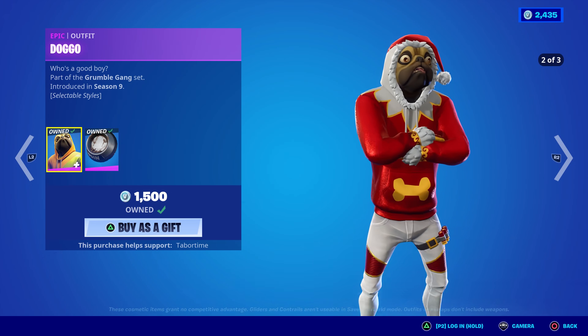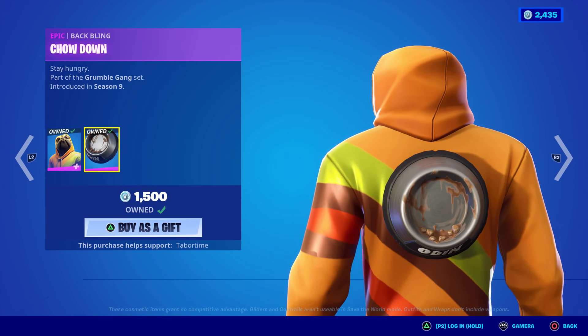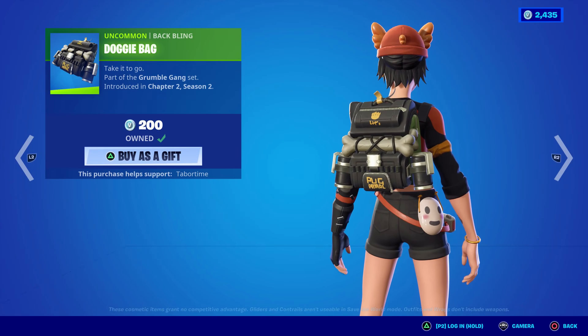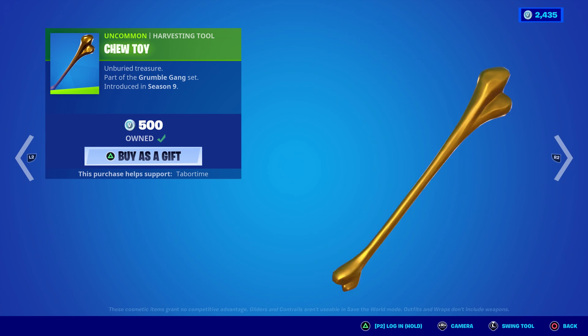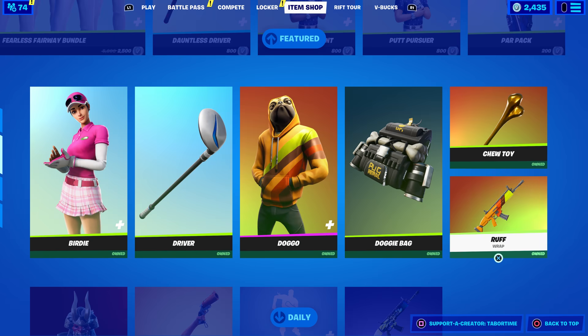Doggo is back. From behind it looks like a dog, from the front it's a doggy. There's the Dog Bowl back bling, or you can get the Doggy Bag instead for 200. The Chew Toy is all gold — looks like a giant dinosaur bone. Pretty cool, not too shabby.